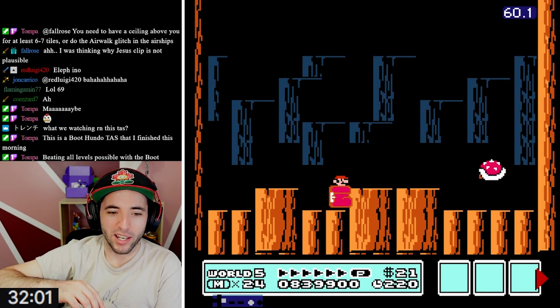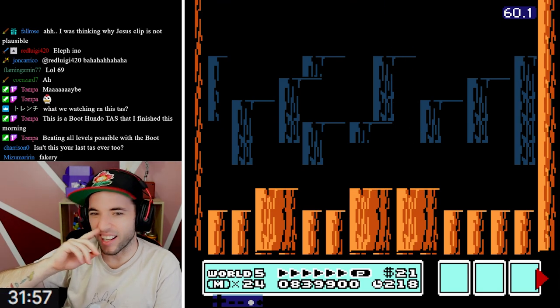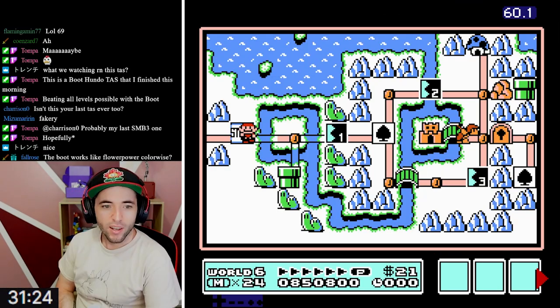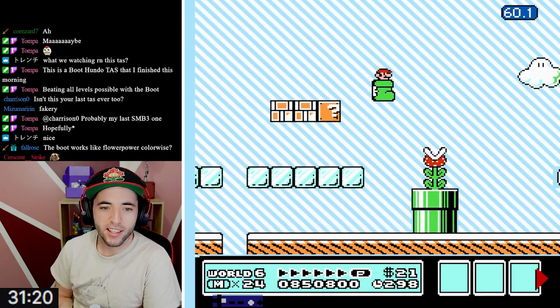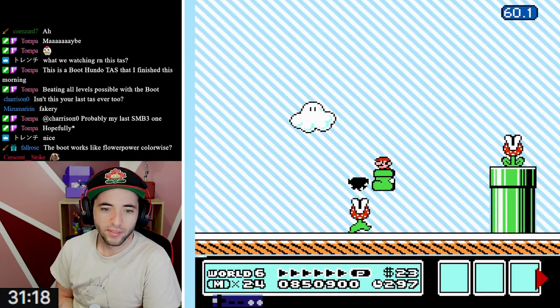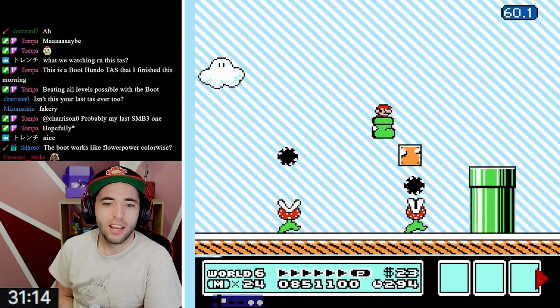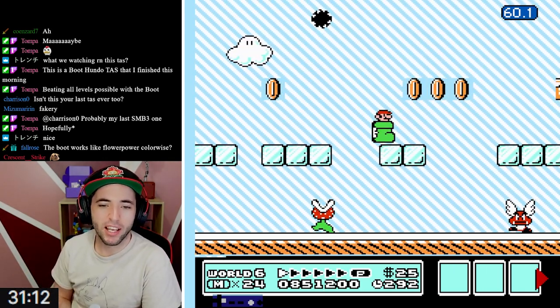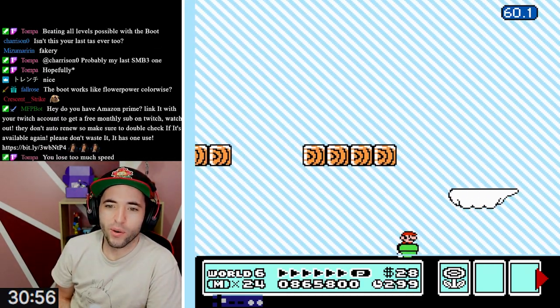This Goomba Shoe is like the Wendy one - the bright red, like candy red. Oh, 6-1! This level was so nice to me today. Can't you get P-Speed with ice? If you keep tapping neutral tap, neutral tap. Did you already try that? Here's the question - does Tompa kill the red Koopa? It's very important. What kind of person is Tompa right now? All hail red Koopa.